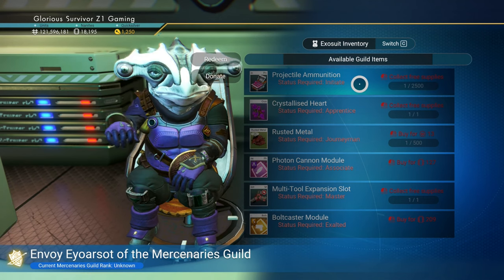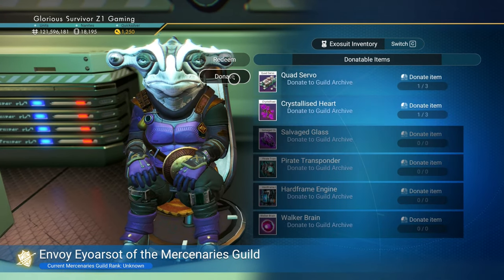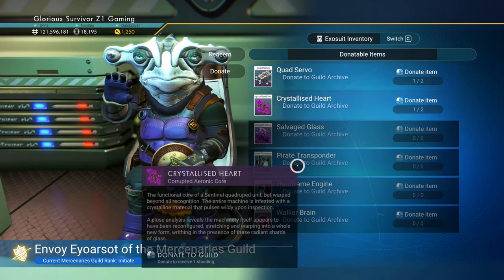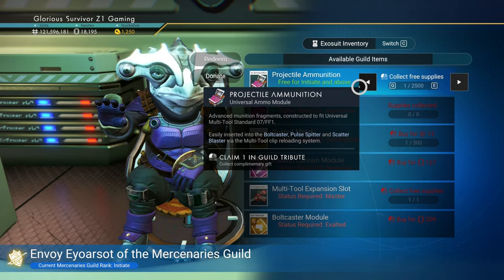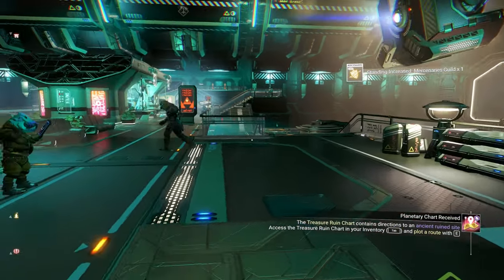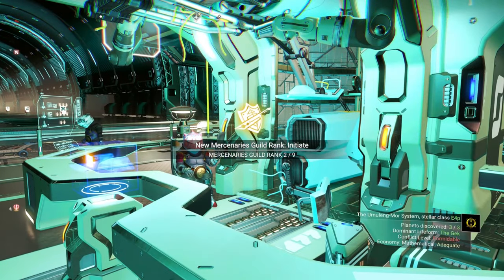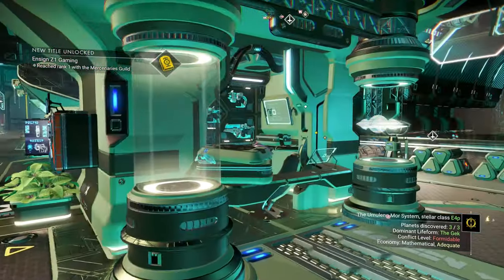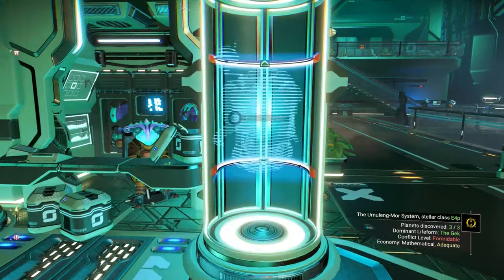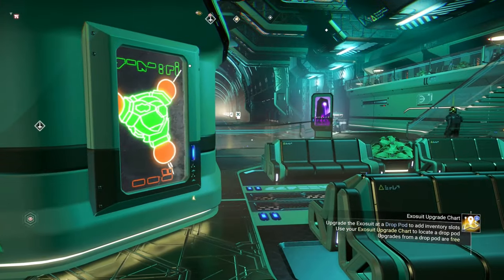Status required: initiate, apprentice, collect free supplies. Envoy of the Mercenaries Guild — rank is unknown, so we have to be exalted. You can donate items like a Crystallized Heart to increase standing. And free supplies give you 2,500 ammo for free. I wonder if that resets or is a one-time deal. We've got exosuit upgrades, ship stuff, multi-tool upgrade station — add slots, improve class.